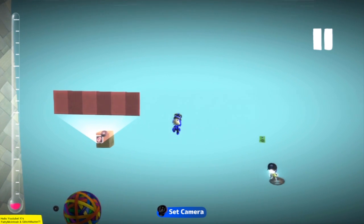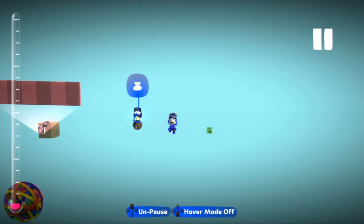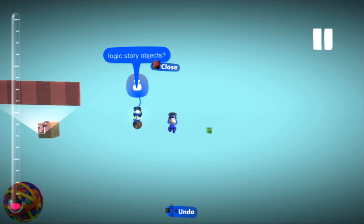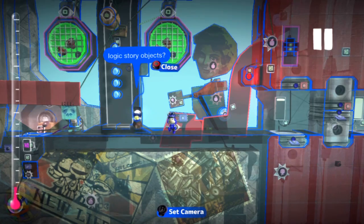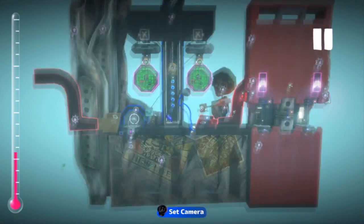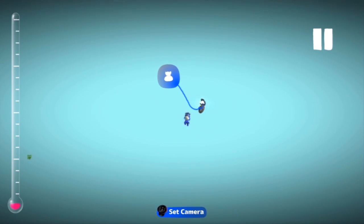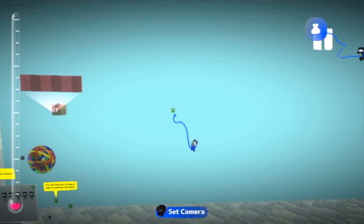Alright, FattyMcIntosh is going to take out some story objects here. He's going to take out an actual section of story mode from the god glitch, from the LittleBigPlanet 2 beta that doesn't exist right now — this was captured in the beta. We're going to turn this entire thing into logic. Alright, do you have an original piece?